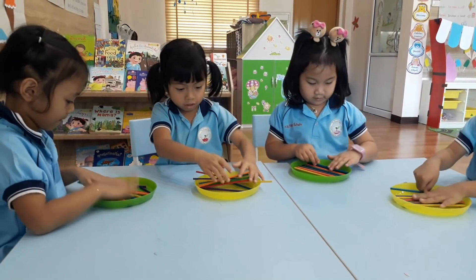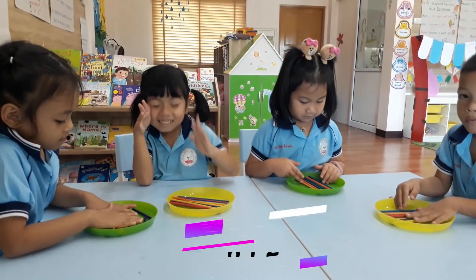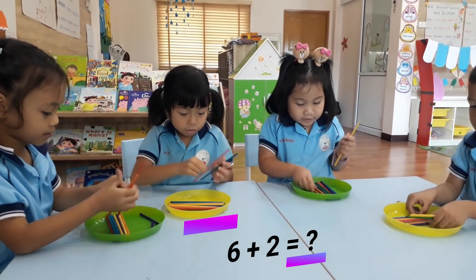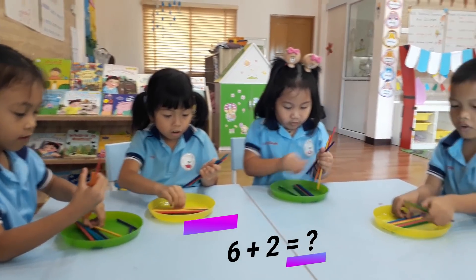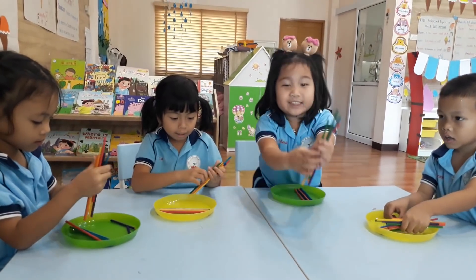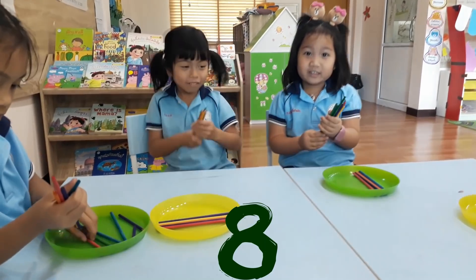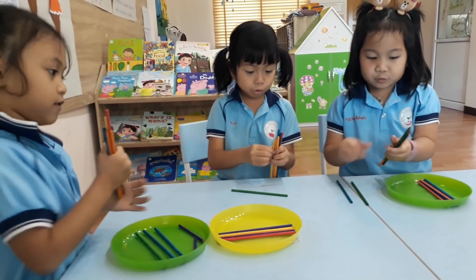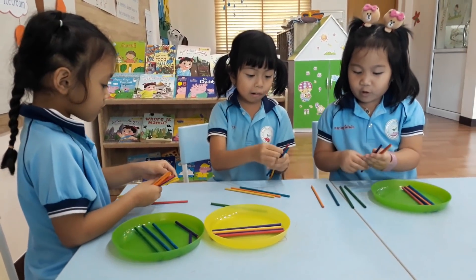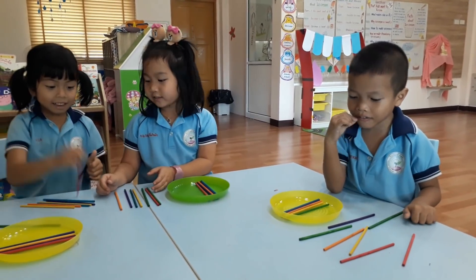Six plus two equal. How many? Eight! Eight. Can you count on the table? One, two, three, four, five, six, seven, eight. Very good!